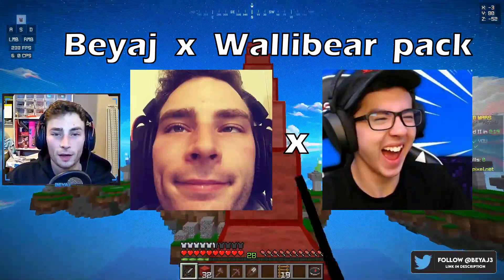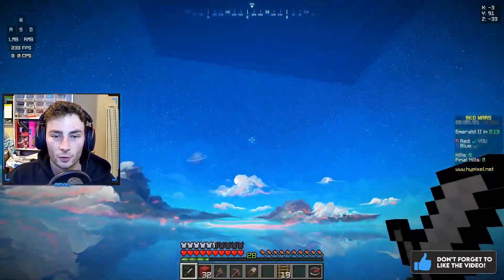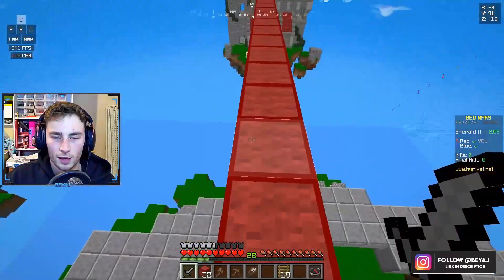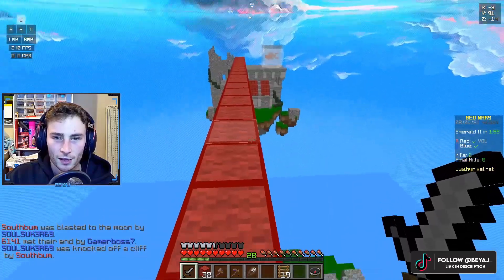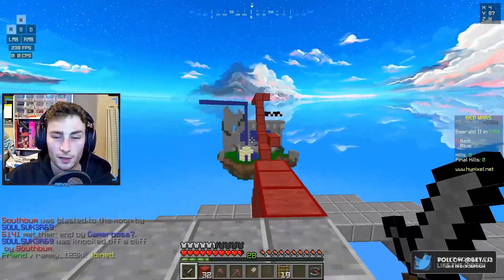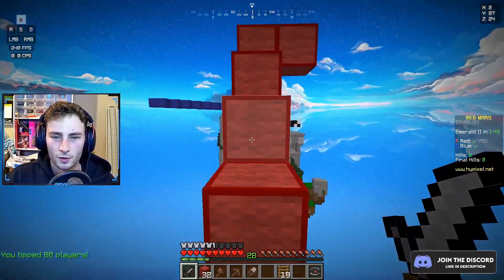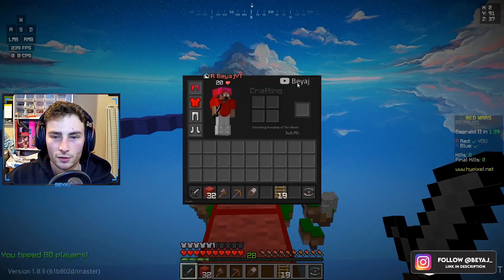Me and Virtual got together and made the BJ x Wallabear pack, and now we have the perfect texture pack. We kept the Wallabear sky and Wallabear grass because it's vibrant and looks much nicer. My wool is better too — look at the red edging on it, so you can tell each different block apart. That's a very nice feature. Also my tools are shorter — see, they're little and stumpy. My sword's stumpy. I think Wallabear has similar tools actually.